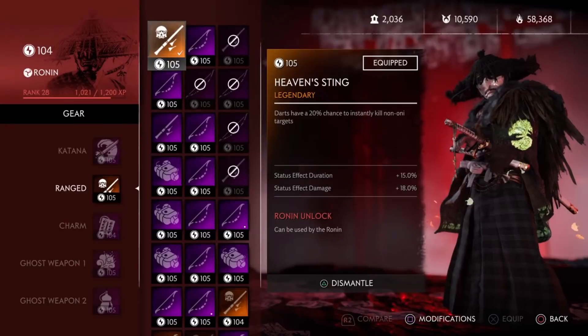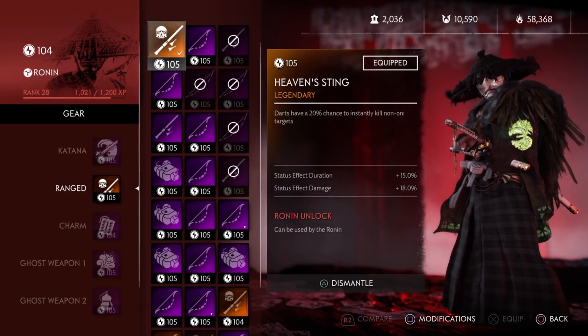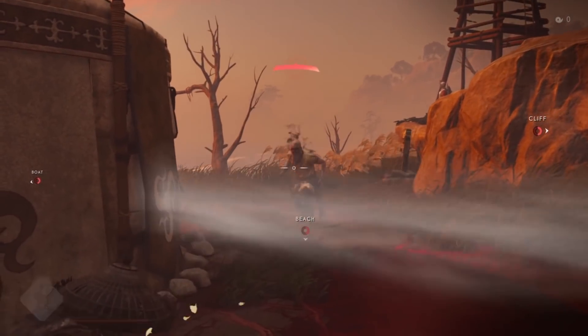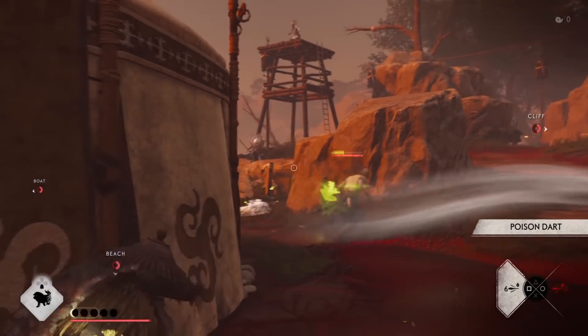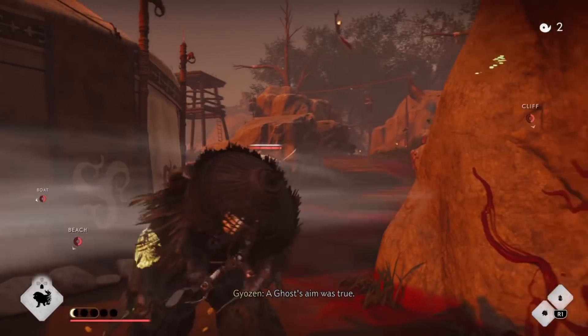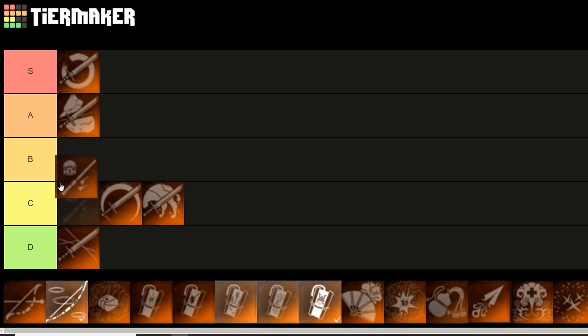Onto the ranged weapons. Next up is Heaven's Sting. These darts have a 20% chance to instantly kill non-ONI targets. Insta-killing anything is always good, and with that risk-reward factor, if you're using this to take down large enemies like captains or really annoying brutes this could be really useful. But again, it only has a 20% chance. Even though it has a low percent chance, the effect is really good, so I'll put it in B tier.